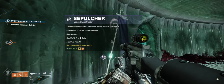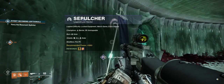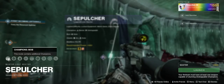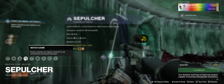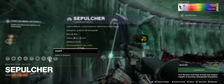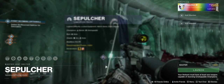This is a guide on running the Sepulchre Lost Sector on Master difficulty. We are facing champion mobs, limited revives, equipment locked, match game — specifically barrier and unstoppable champions. We've got the fire pit modifier in place, solar burn, chaff so we've got no radar, and we can have arc and solar shields.